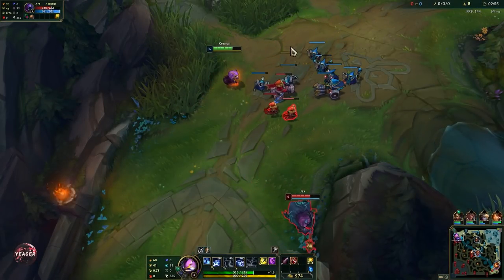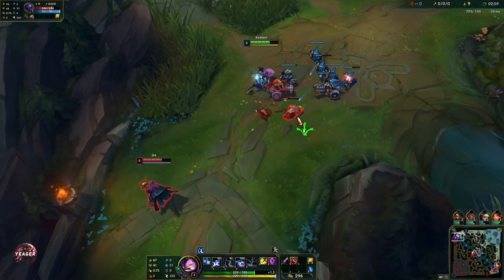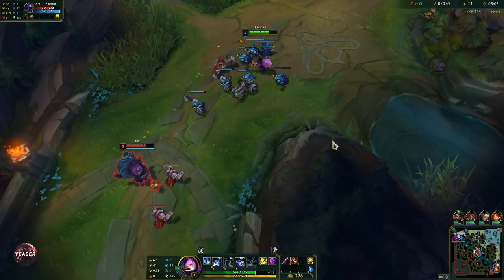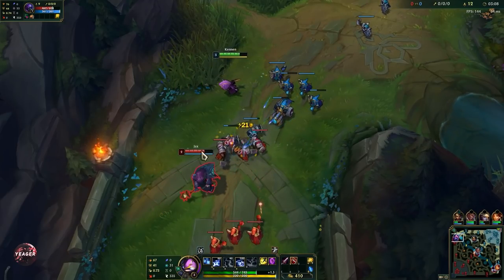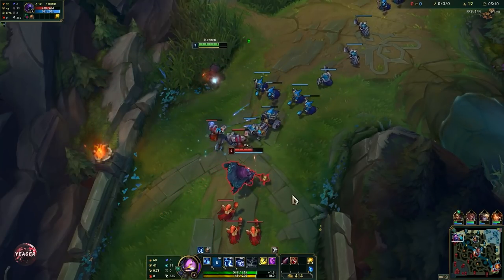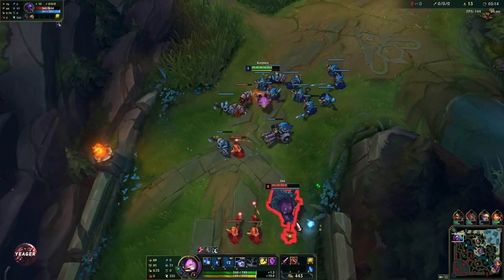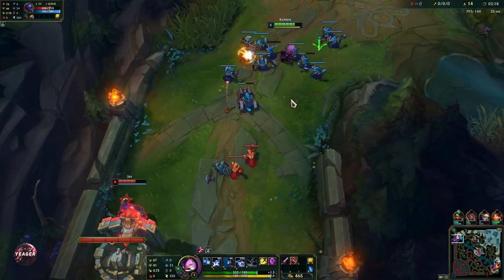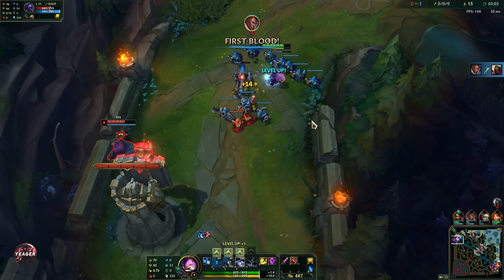Then you walk within range of the enemy champion, auto attack them, Q and then W, and that's a free stun. Now with E — that is a mobility spell — it will also refund some energy like the passive does, it will apply a Mark of the Storm, and it gives some attack speed. So that is your engage and disengage tool right here.